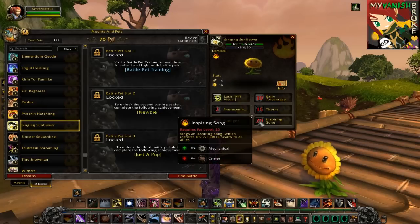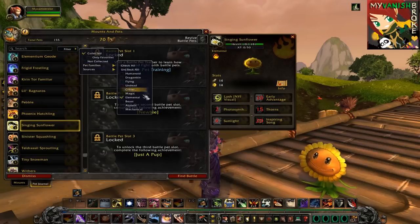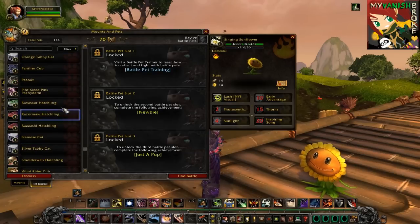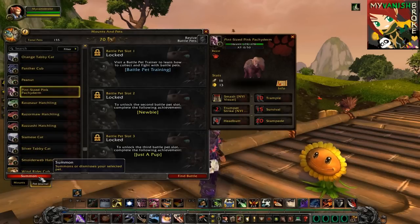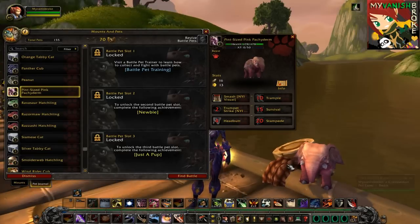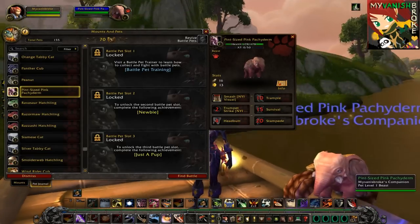The Beast family is generally good against Critters, and for our eighth pet I'll be picking the Pint-sized Pink Pachyderm, because nothing says "I'm gonna destroy all you tiny Critters" like a freaking elephant stampeding around. They are weak against the Flying family, though.